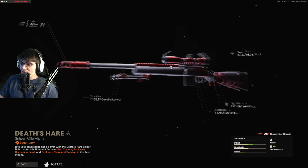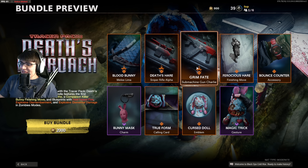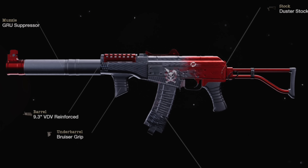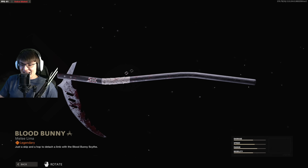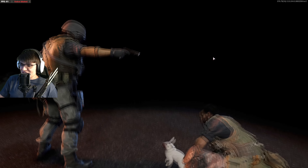We've got the Death Hair Pellington sniper rifle, which looks pretty cool — a lot going on with it, kind of a carbon fiber look. Then we've got the Grim Fate with the AK74u. Both of these are stat-changing: the scythe isn't, but the Pellington and the AK74u are. Then we have this finishing move.